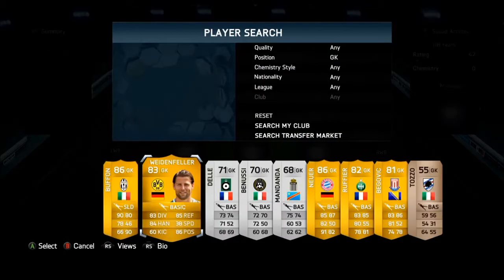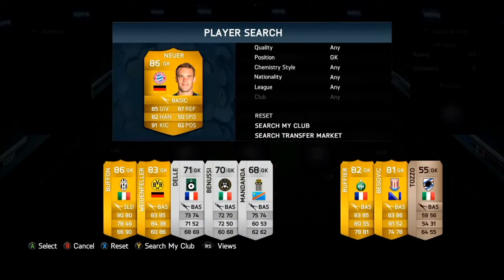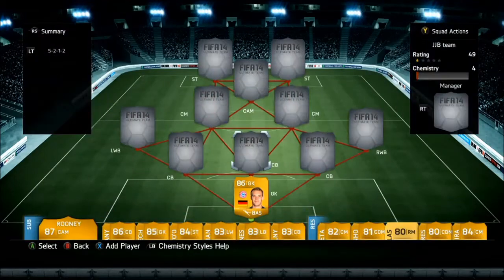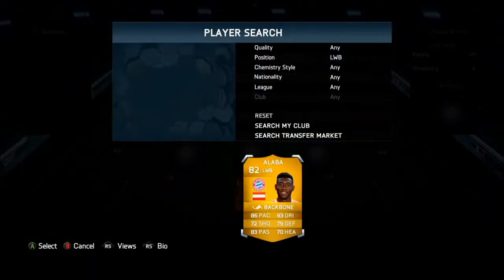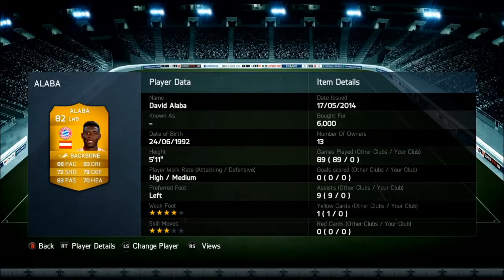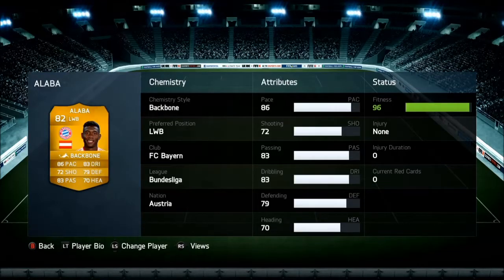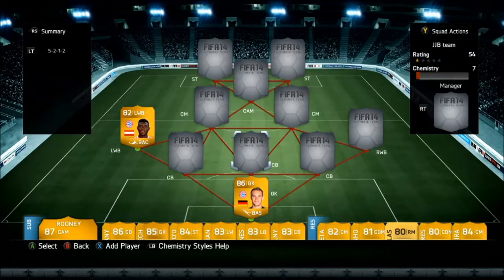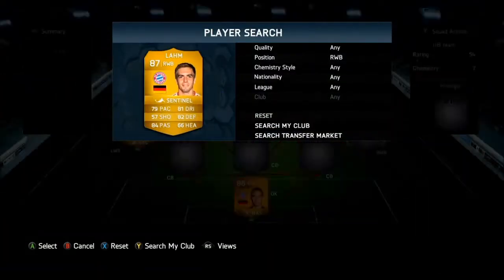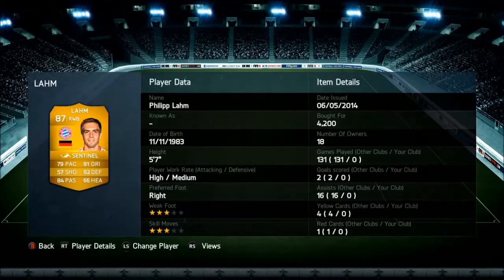Starting in goal, I got this guy in a three-pack — Noia, absolute beast. Golden Glove at the World Cup — Tim Howard could have got it as well. First, the left wing back: the 82-rated Alaba, updated card, gone with left wing back so it's a bit more expensive but worth every penny — absolute beast, great stats going forward and not too bad at defending. Right wing back, most consistent player in the world in my opinion: 87-rated Phillip Lahm. Something went wrong with the servers so I only ended up getting him for four grand.